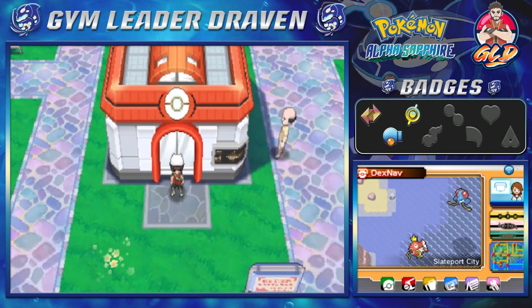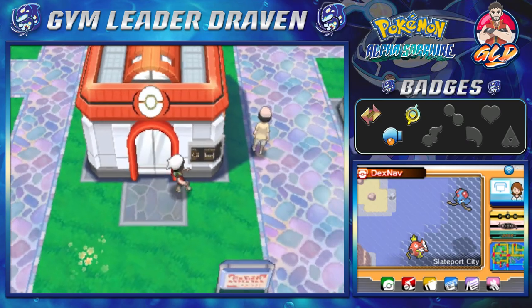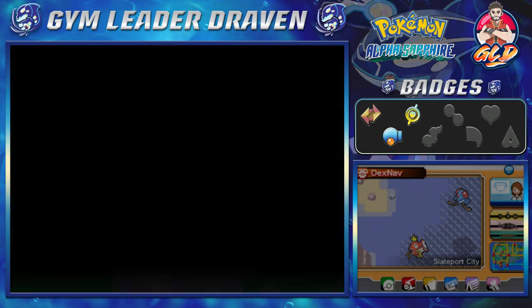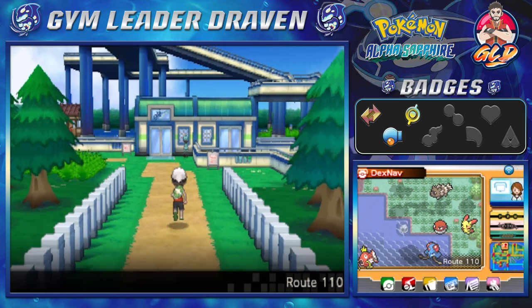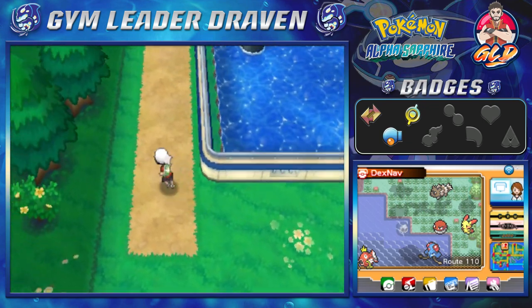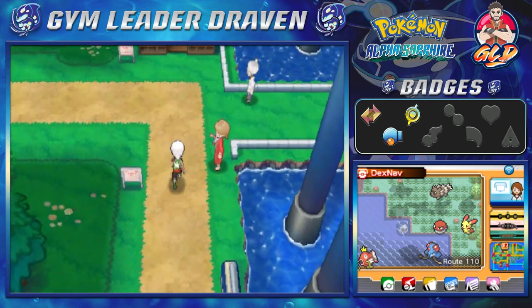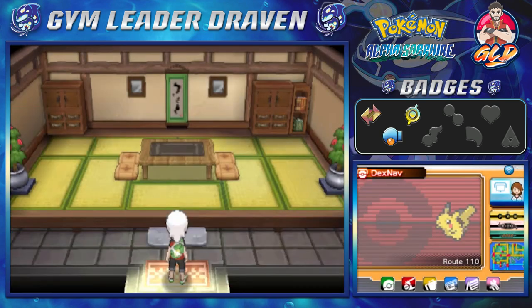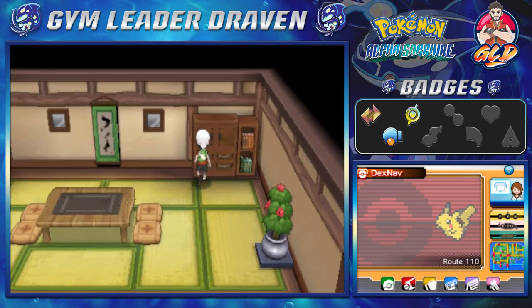What's up guys, it's me, your badass host Draven, and welcome to another episode of our Pokemon Alpha Sapphire walkthrough. Today we're doing another side quest — we're gonna be going into the trick house yet again, because I think we've won another badge. Actually I think we can go to like two more. It's every odd number, so in our last episode with the trick house we were very successful.